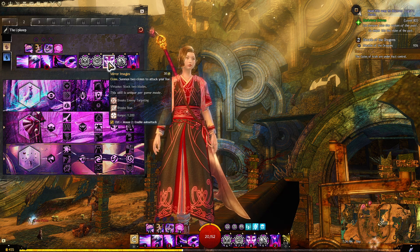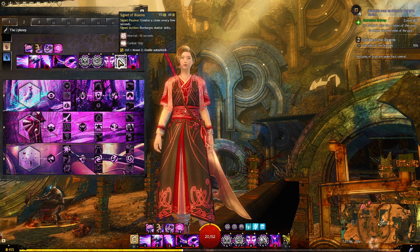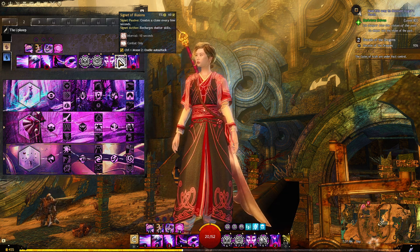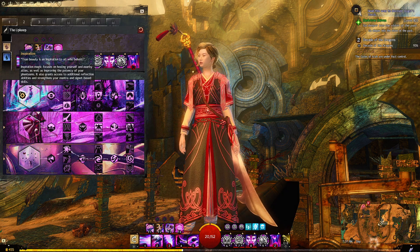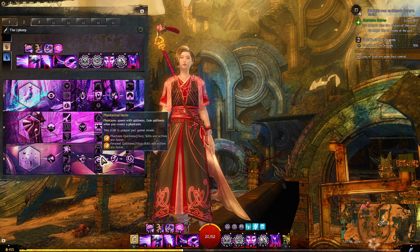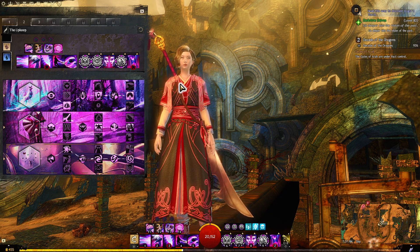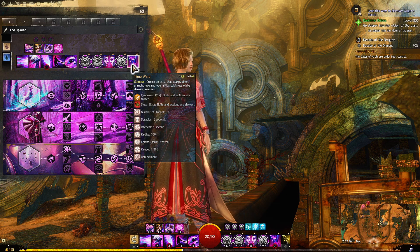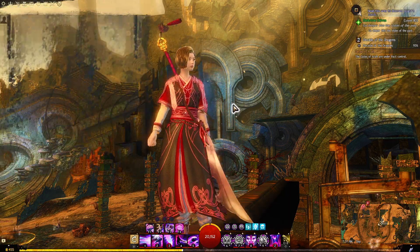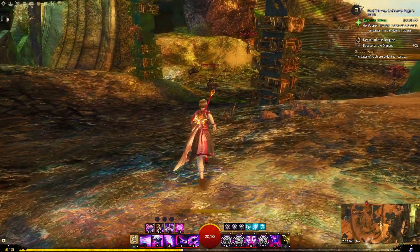Mirror Images gives great clone generation and is also a stun break. Signet of Illusions creates clones every 10 seconds, and activating it recharges your shatter skills. So there's a lot of clone generation, always utilizing those shatters. Summoning clones heals myself and allies, summoning phantasms generates quickness, and then shattering multiple times with Shatterstorm gives improvements to the shatters themselves. This is a very shatter-heavy build. For the elite I'm running Time Warp — the classic — for extra quickness uptime and slow application for everyone around.